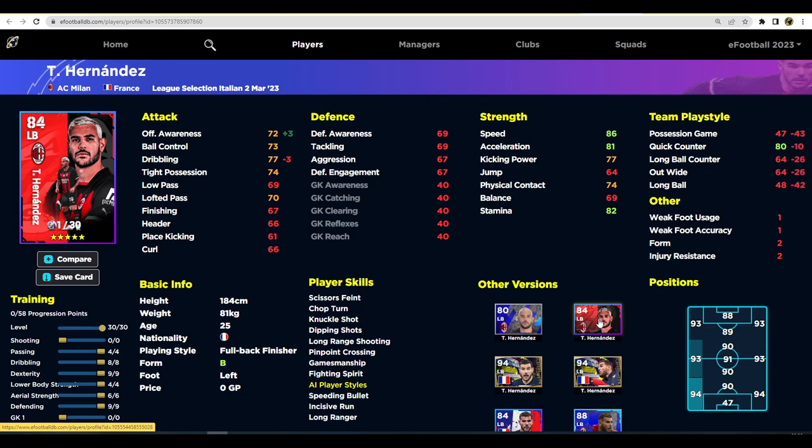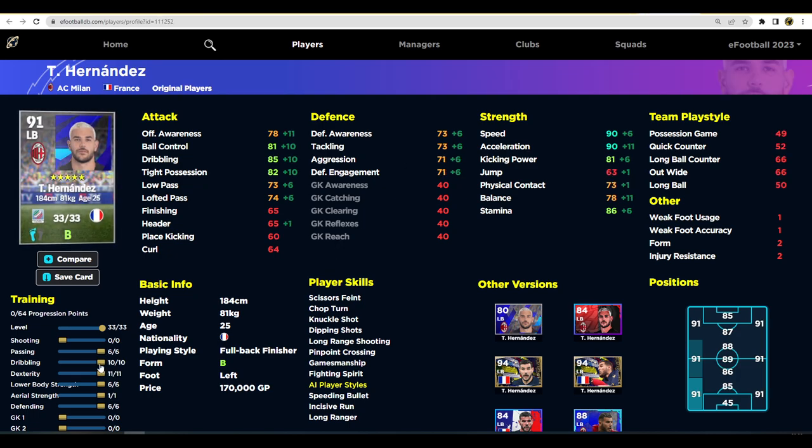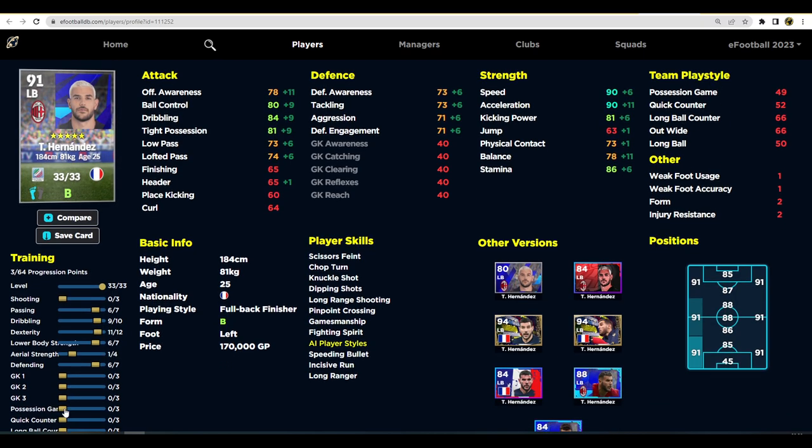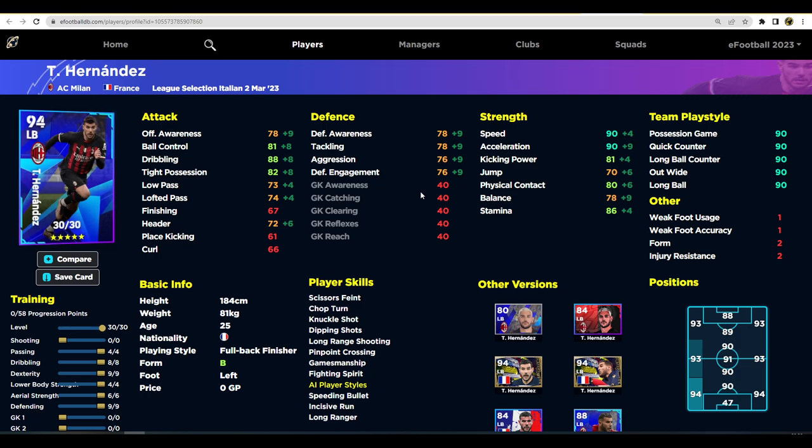This Hernandez card is identical to his previously released French version and extremely similar to the AC Milan club pack card. The only difference between this Italian league selection card and the AC Milan club pack is plus three in offensive awareness and minus three in dribbling, but both are player level 30. We've trained him to 90 speed, 90 acceleration, 78 defensive awareness, 78 offensive awareness, 88 dribbling, 78 tackling and aggression. His standard card doesn't track up as high — with 33 levels you only get a 91 overall player.